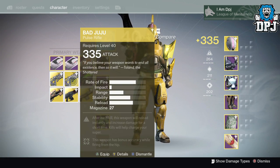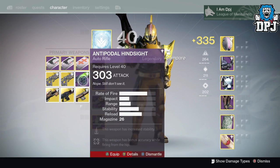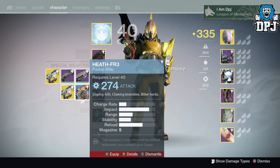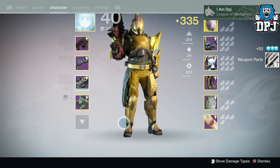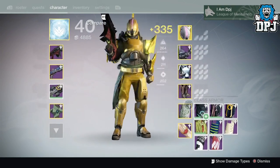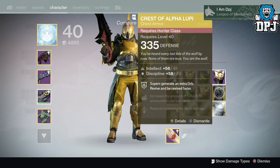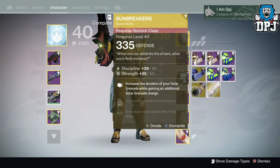Let me quickly check these light levels — 335, 334. I'm not going to delete any of them but I'll dismantle them since I know I have plenty of 335s already. Super Good Advice at 335, not too bad. Some are 300 though — shocking. There's plenty of Marks here. Glass House at 354, 355, and 334 — still not bad.